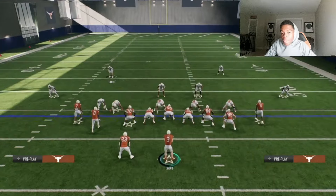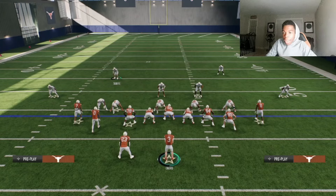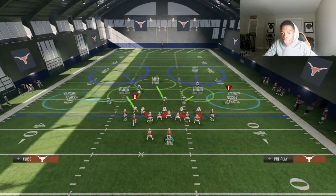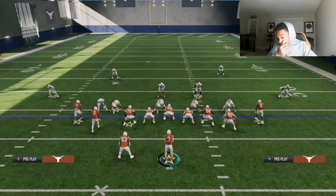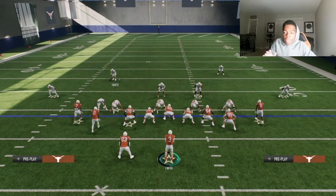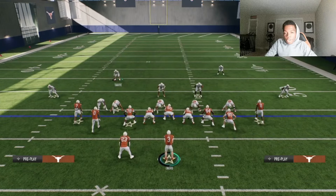Next, look at where this safety is — is he in the middle of the field or split over to one side? You can see he's over here, so we have a split field coverage, which means it's now not cover zero and not cover one. So it can be cover two, cover three, or cover four. We're not going to talk about cover six and cover nine — those are exotic coverages that take a little more detail. This is either cover two, three, or four. Cover three can actually be run with two safeties split like this, so based on our checklist it's probably going to be cover two or cover four.